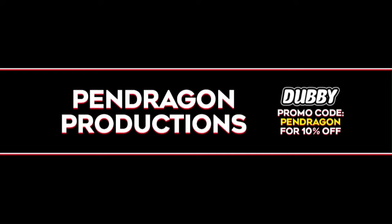Hey everybody, it's Pendragon and today's video is brought to you by W Energy. W Energy is a clean energy drink that has no sugar, no calories, and comes in a variety of delicious flavors including Galaxy Grenade and Dragonade. Not only does it give you no jitters and no crash, but it's chock full of vitamins and amino acids. Use promo code PENDRAGON for 10% off of your order and give it a shot today.